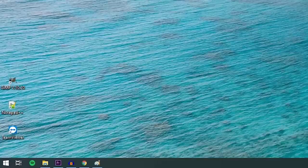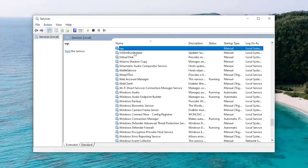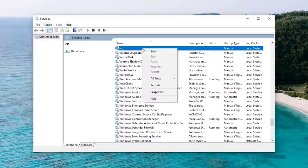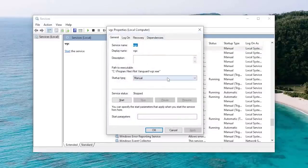On your keyboard, press Windows key + R. Once you've opened the Run dialog box, type services.msc and press Enter. In the Services window, search for the VGC service. Right-click on the service and go to Properties. In the Properties window, make sure that the startup type is Automatic and the service is running. Click Apply and then hit OK.